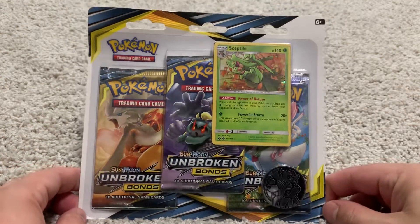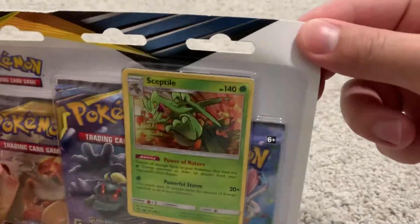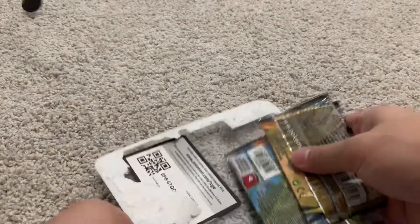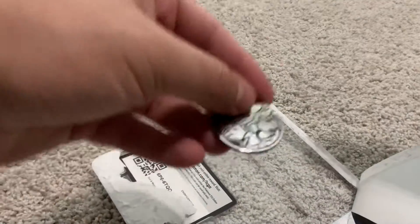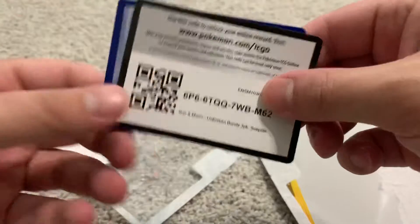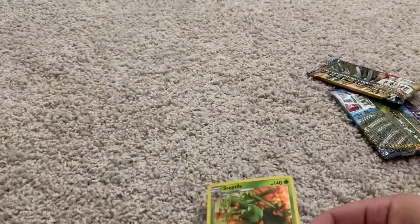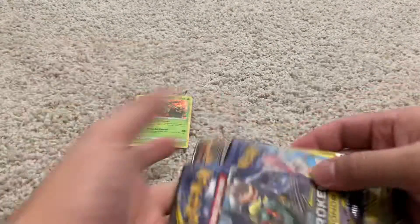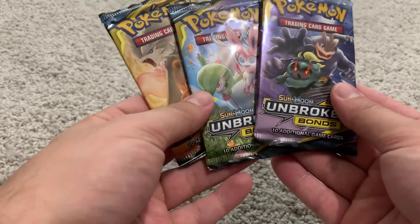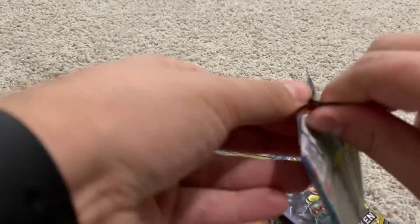Hey everybody, back again. Got a quick little three-pack blister video for you - some Unbroken Bonds with the Sceptile. Let's just get right into it. You get three packs, of course, plus a coin that flew all over here, a dragon coin, a code card for anyone who would like one, and there's our Sceptile. Three packs of Unbroken Bonds - looking for that Reshiram Charizard as always.